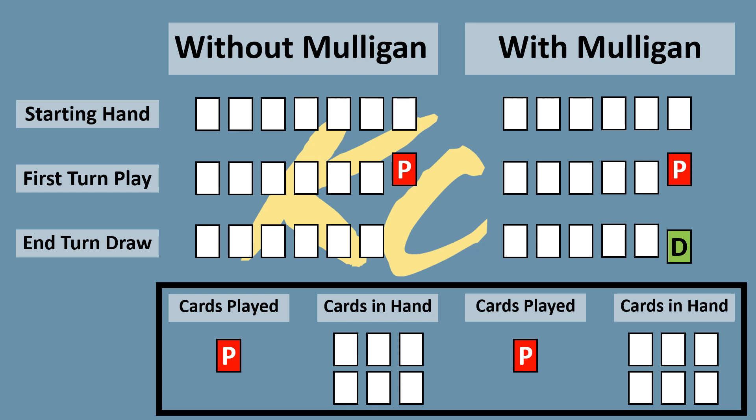The only difference is that the player in the second scenario had two chances to find a strong starting hand. Mulligans as the first player are incredibly safe. Even going as the second player, yes you lose one card you could have potentially played — however, when we dive into the numbers later in this video, you'll see that a missed card will most likely not come into play in the long run. You are not missing out on as much as you think you are.